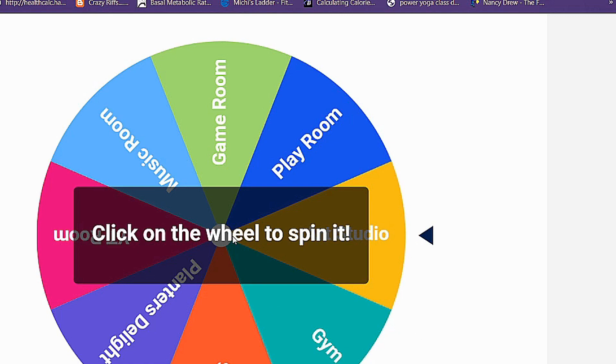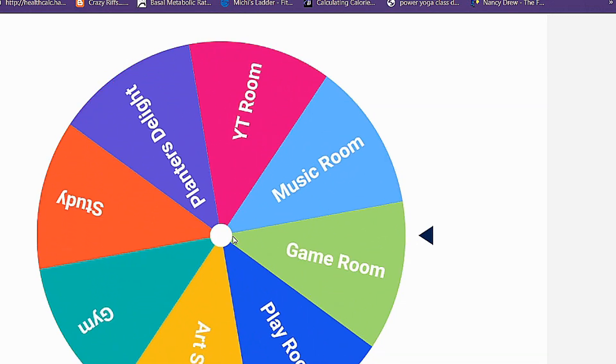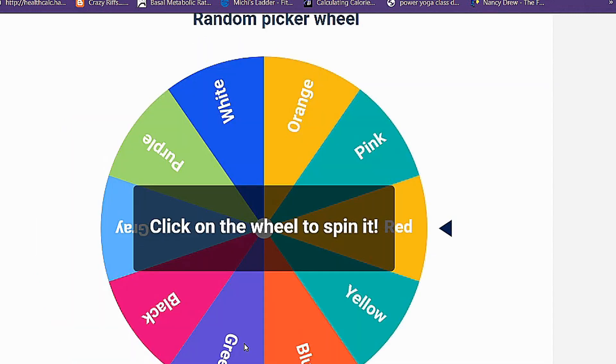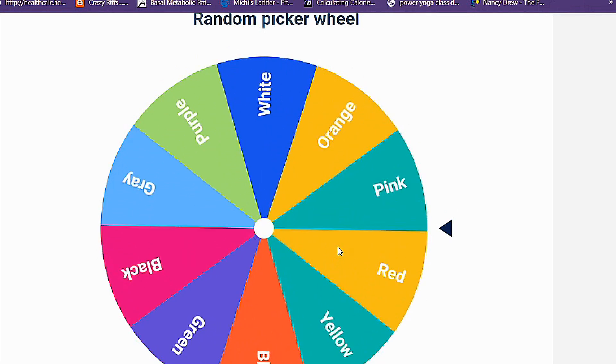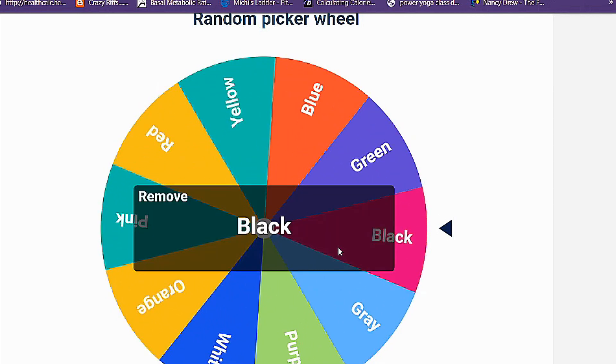I kind of like all of these options, so let's spin to see what we'll get. Game room — that's good! This is gonna be easy; it's like a video arcade game room. Now we have to spin the wheel to choose the color of the outside of the house. We got black! I've never painted a house all black before — maybe black shutters or a front door, but never all black.